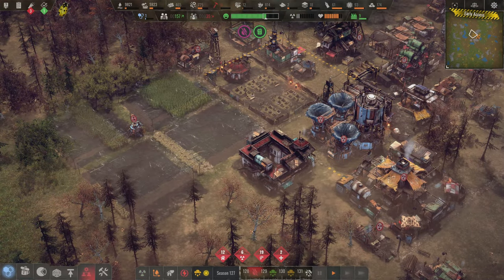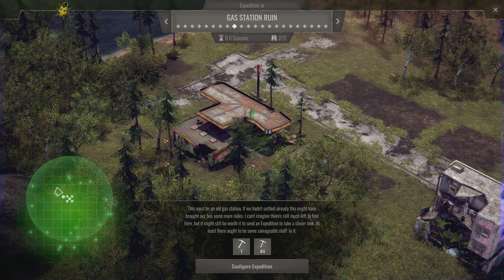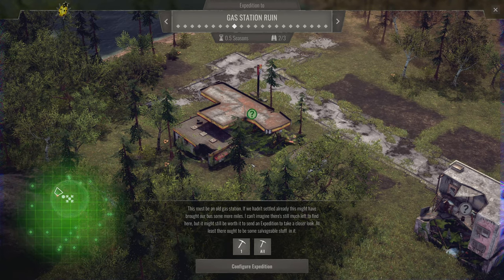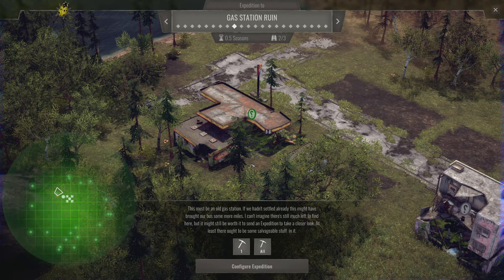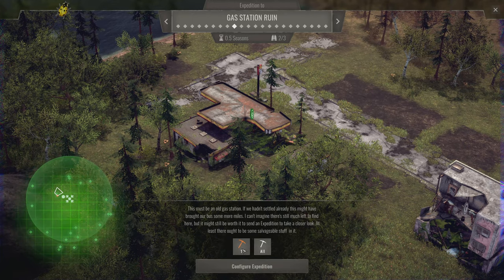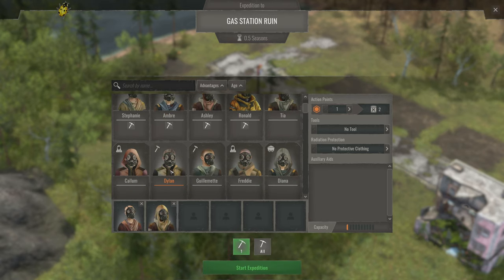Target reached. This must be an old gas station — if we hadn't settled already, this might have brought our bus some more miles. There can't be much left to find but it might be worth sending an expedition for a closer look; there ought to be some salvageable stuff. We need metal tools and someone with the scrap collector trait. Here are all our known scrap collectors and a lot of them are still working.